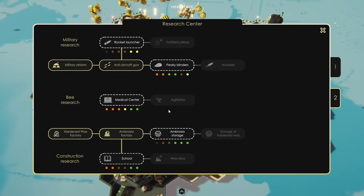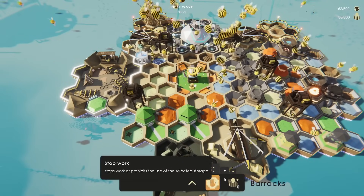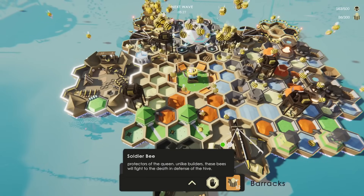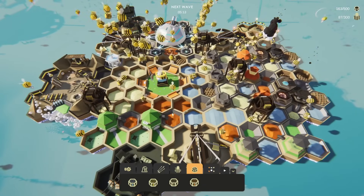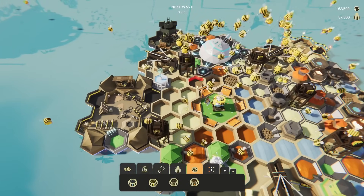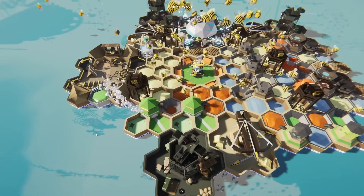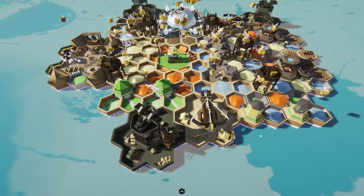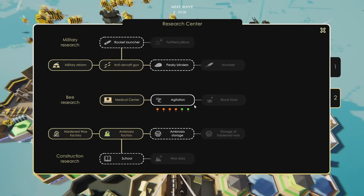Thankfully I researched that. Speaking of which, why don't we go ahead and get agitation so we get a few more free allies? The military barracks is up, so we can go ahead and just queue up a whole bunch of soldiers forever. It's nice to finally be able to put in honey storage again. Some of the other things we lost were pollen storage, so let's put those back. Now our bee losses are starting to show up, which is to be expected. I saw them dying a lot sooner, but the game doesn't like to tell me that.